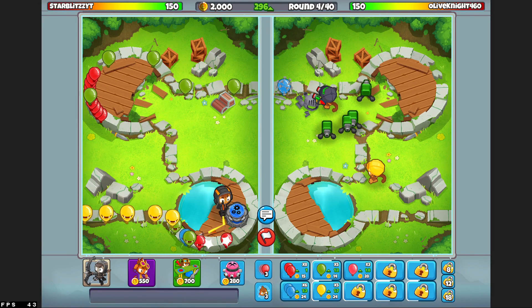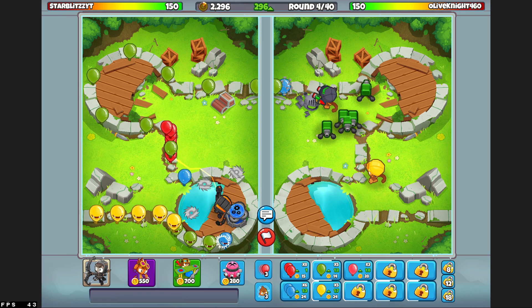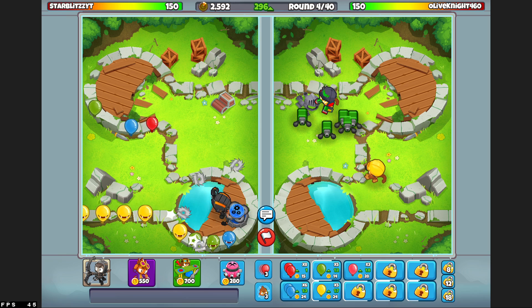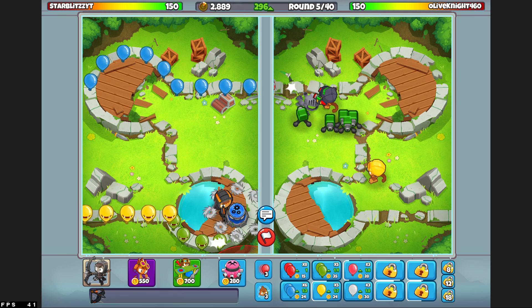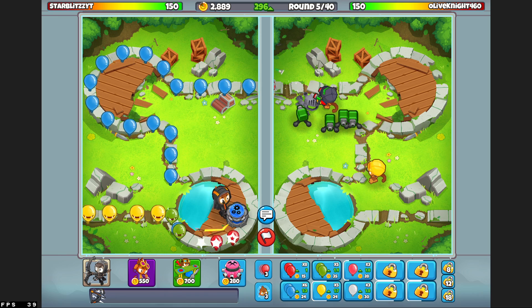Hello, wonderful people of the Star Wars viewing audience. We're back for episode 2, or video 2, of our BTD Battles journey. We're here with the same strategy as yesterday: the Alchemist, the Ace, and the Tack Shooter, along with our favorite hero, John Quincy Adams.